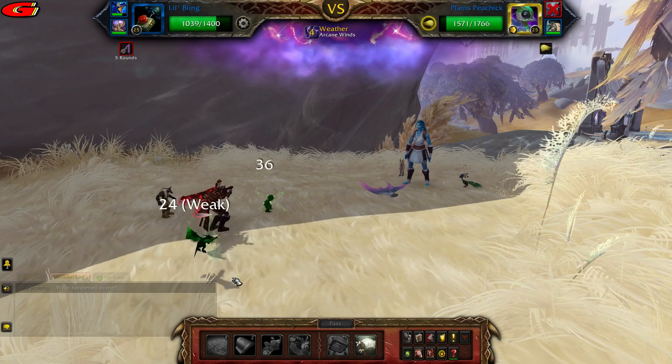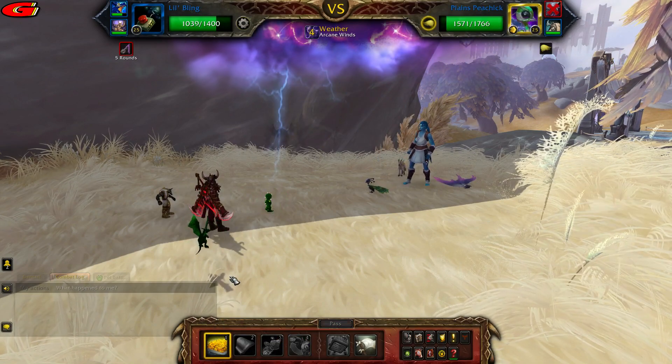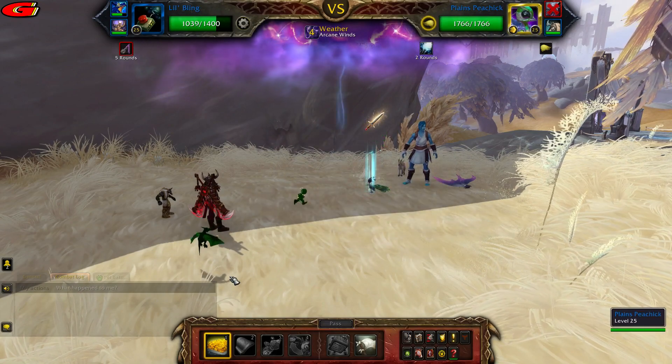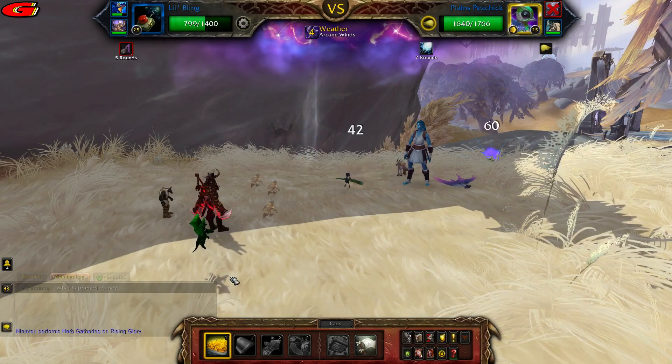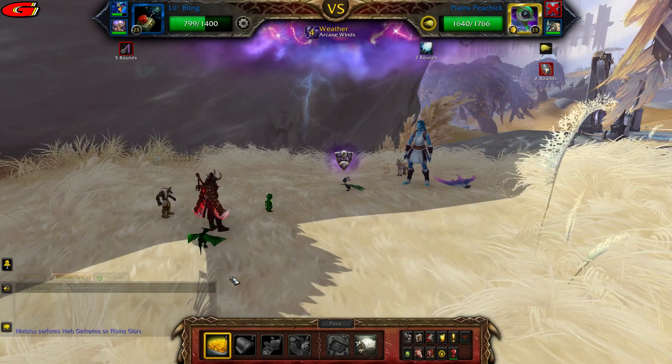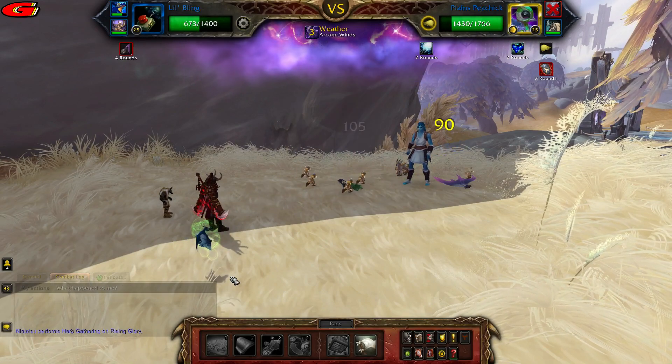When the second pet comes in, just keep casting Inflation until you die. Then cast the other one.